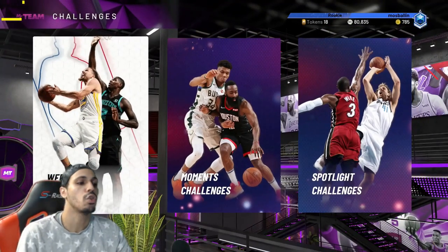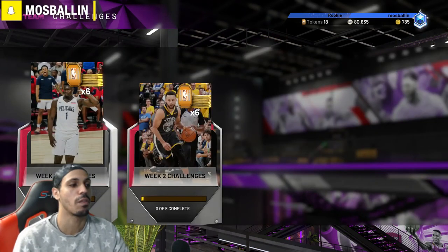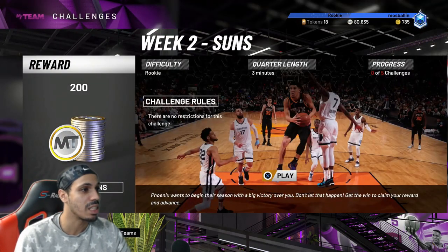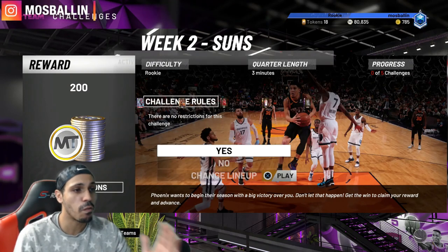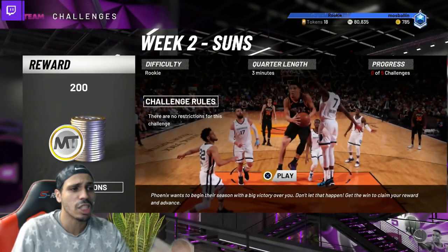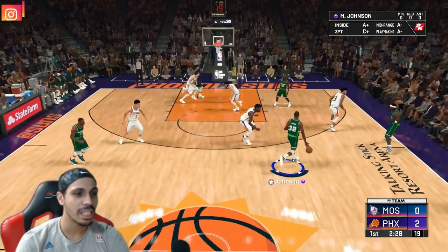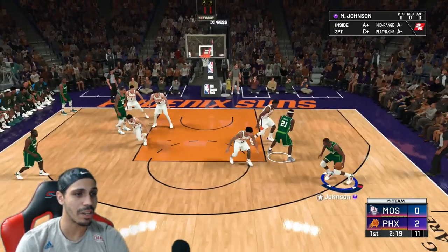I want to knock two birds with one stone — time is valuable. I'm gonna go into a challenge where I can gain something. Challenges are on lower difficulty. Here we got a rookie challenge, three-minute quarters — looks like a full game. So I'll play that. My Darius Miles has a 62 three-pointer, which is higher than yours, and he has Magic Johnson who has Dimer.